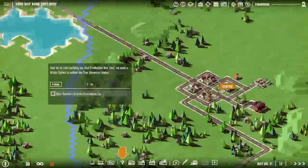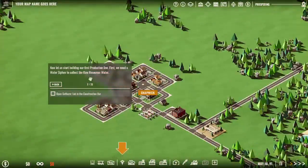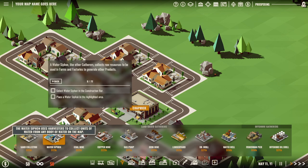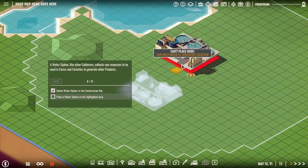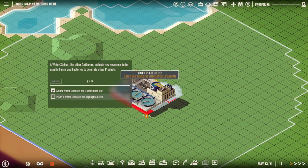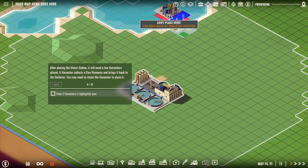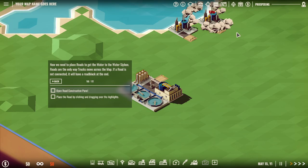Let's zoom in. Okay, this panning around is kind of awkward. Construction tab, select water siphon. I need to rotate this - R, okay, it literally says R on the screen. Place two harvesters - one, two, okay. Open road construction panel.